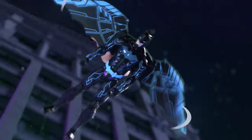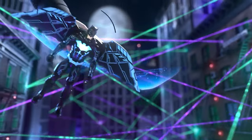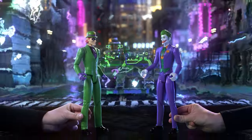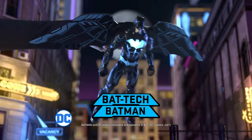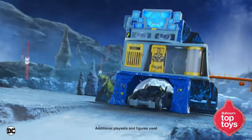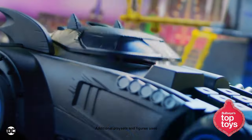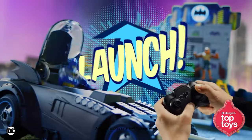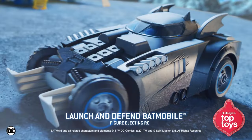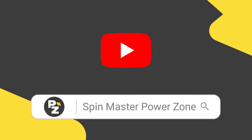Bat-Tech powered up and ready for action. Wings deployed. Villains located. Bat-Tech engaged. Villains beware — you can't hide from the Batman. You can help save Gotham City with the Launch and Defend Batmobile. Speed into RC action. Time to stop the bad guys. Batman launches into the air with the press of a button. Bet the bad guys didn't see that coming. Race to the next mission with the Launch and Defend Batmobile. Search for Spin Master Power Zone on YouTube.